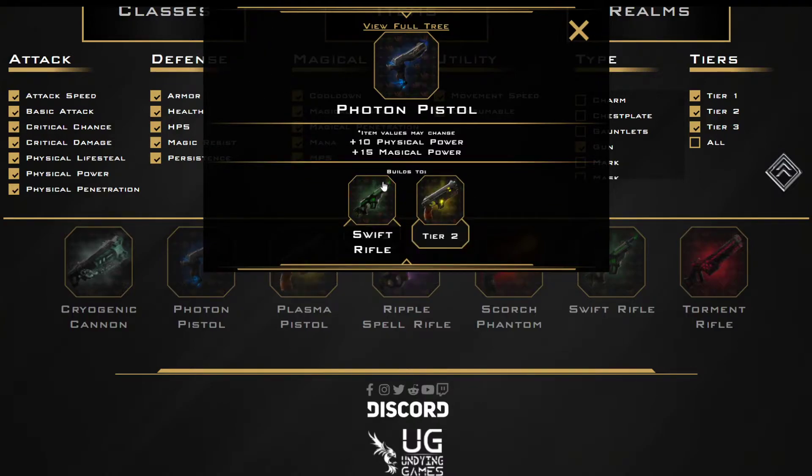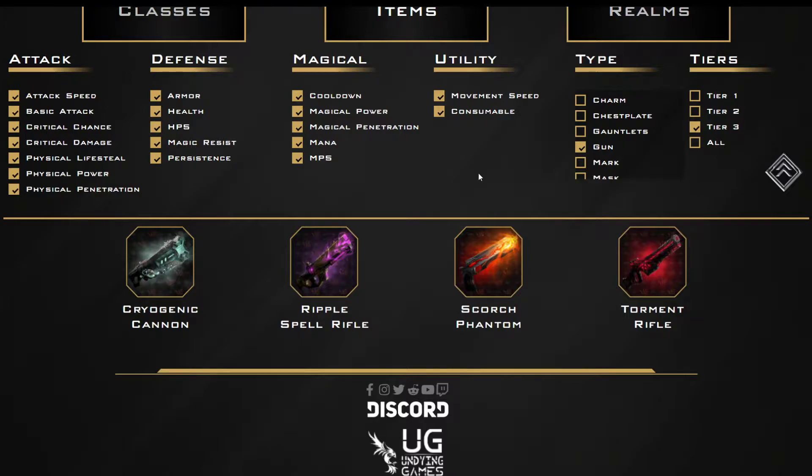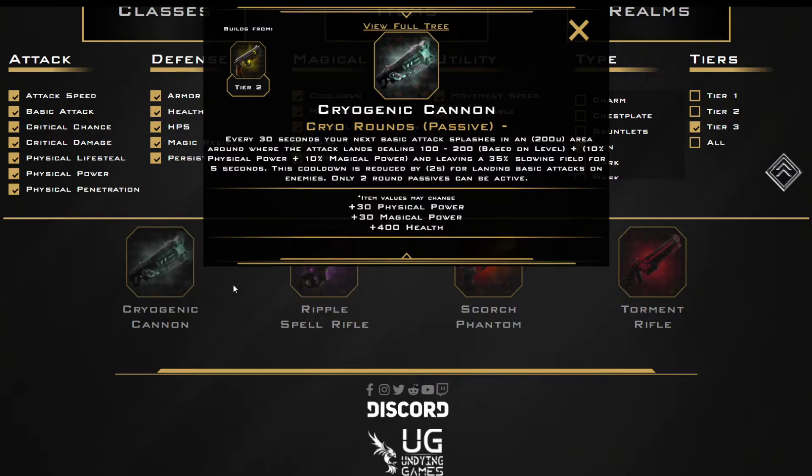So the Cryogenic Cannon gives you Cryo Rounds every 30 seconds — your next basic attack splashes in an area 200 units wide where you attack, deals 100-200 damage plus 10 physical power plus 10 magic power, and leaves a 35% slow field for five seconds. The cooldown is reduced by two seconds for landing basic attacks on enemies while the round passive is active.